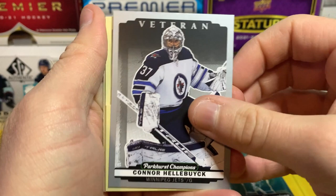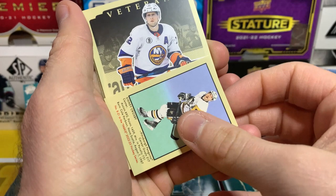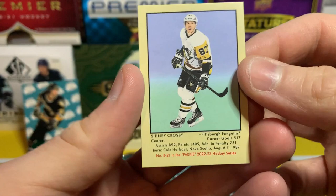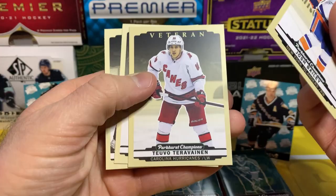Huberdeau, Mark Kastelic, Connor Hellebuyck, and we've got the little one — oh, Sidney Crosby! The little parky, number R21 in the Parky series. Man, if only that was autographed, oh that would have been so sick. Nice little PC grab there though.